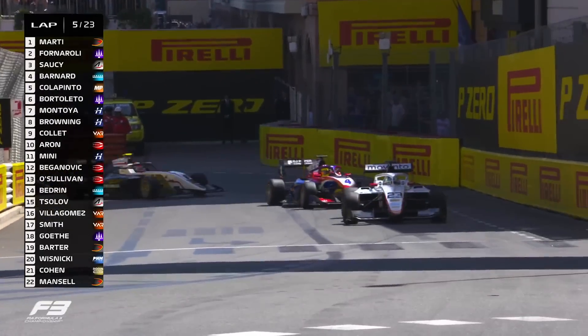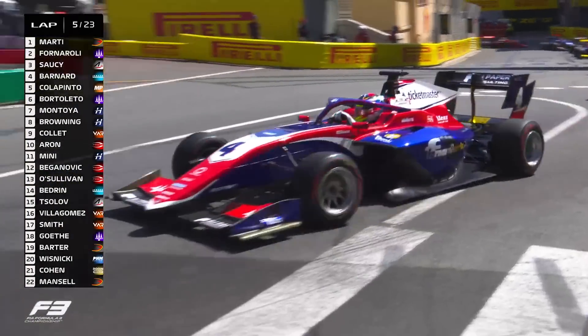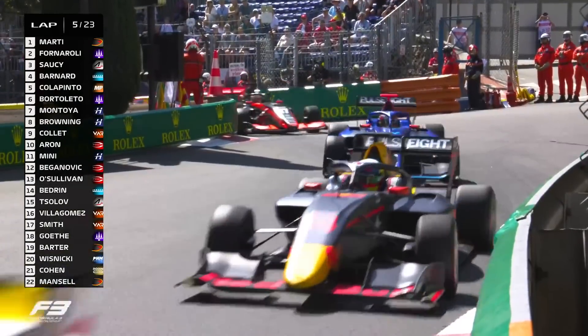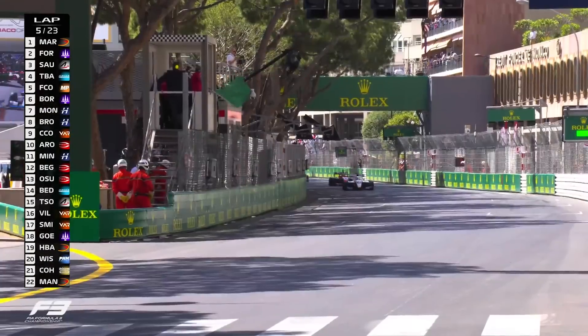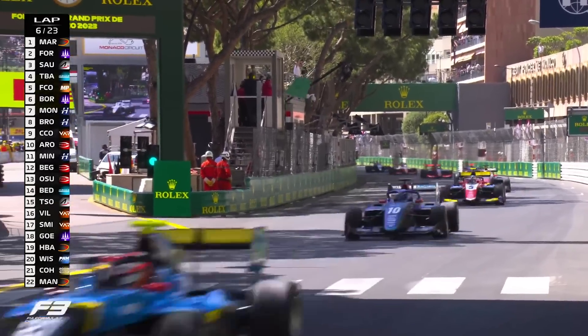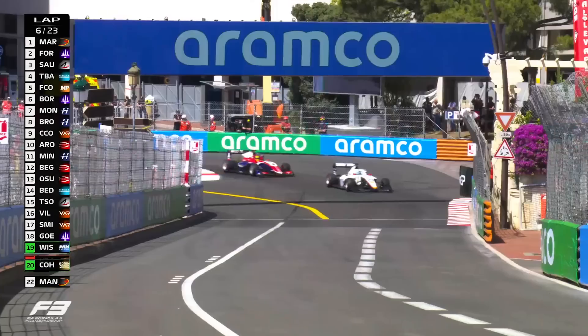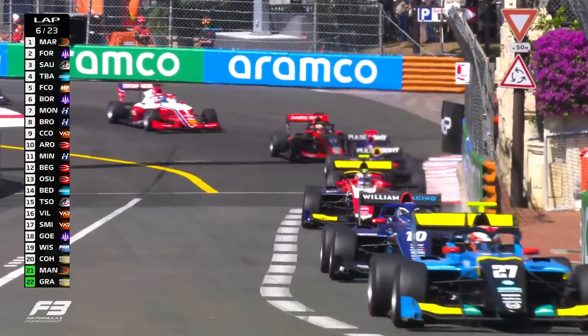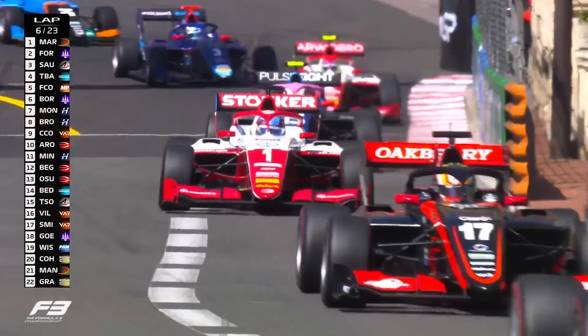Marti taking his time through Rascasse — Anthony Nogue's the final corner. Foot to the floor. Gets a little bit squirrelly coming out the final turn, scrapes a bit of paint off. He's still trying to get heat into his tyres and break the tow that Fonerali might be able to get down the main straight. We go back under green flag conditions through Turn 1. Marti holds on ahead of Fonerali, Saucy, Barnard, and Colopinto — the birthday boy in the top five.